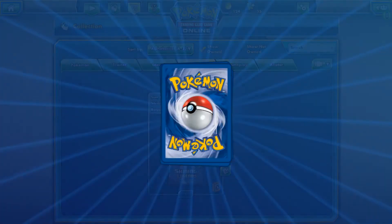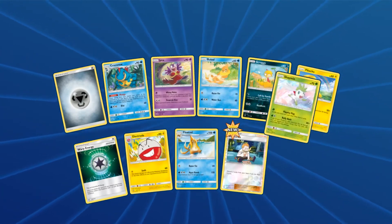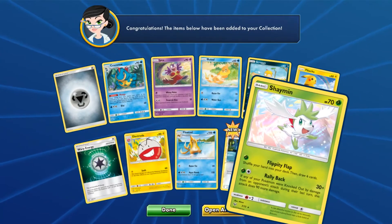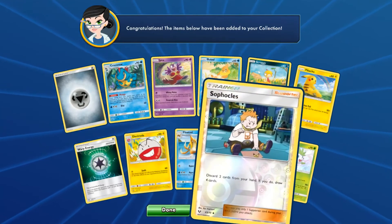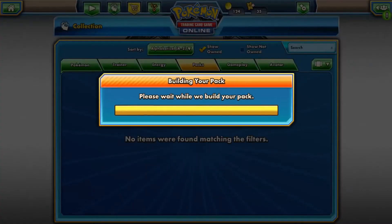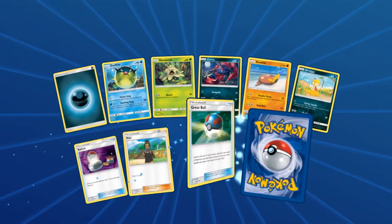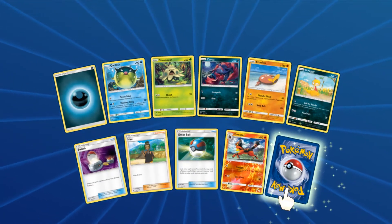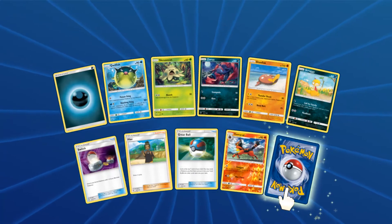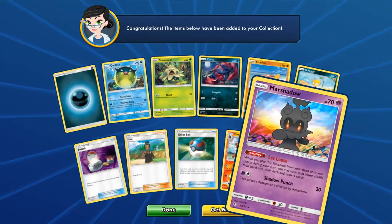Last two packs. If we don't get another GX, that's fine — that is completely fine. We pulled a ton. We have a Shaman — now this card looks almost overblown, it's so bright online. Last pack. Can we get some extra last pack magic, some extra magic on top of an already amazing opening? Let's see. We have Marshadow Hollow. That is totally okay.